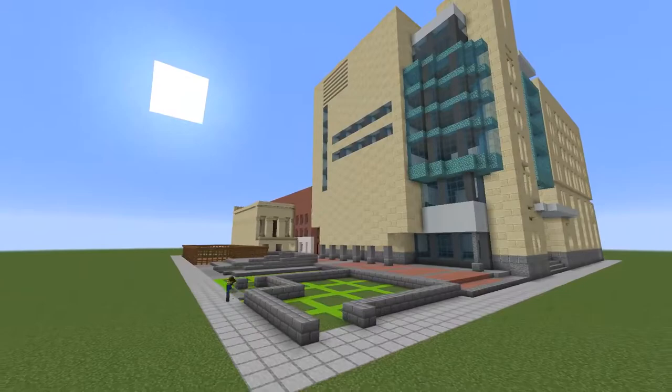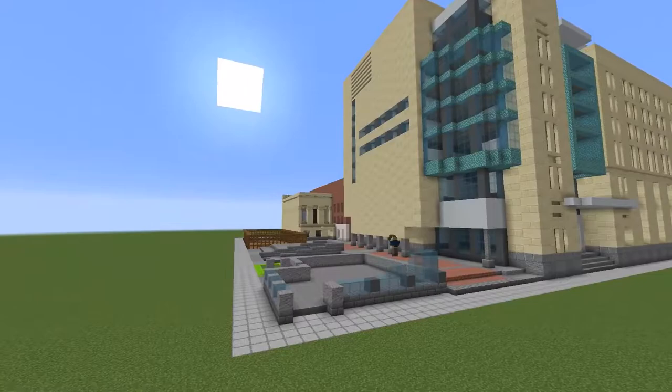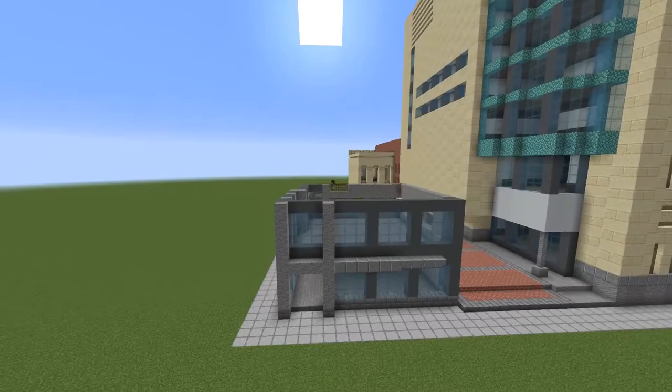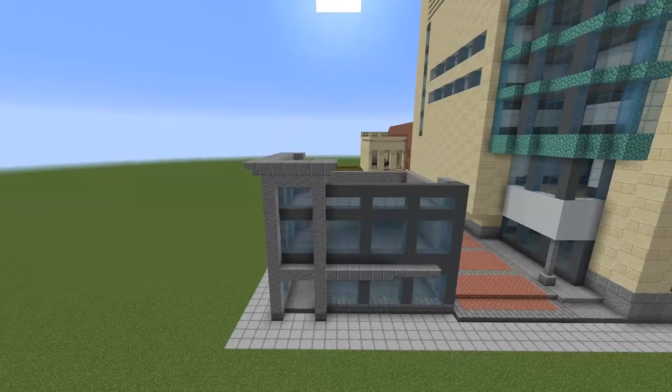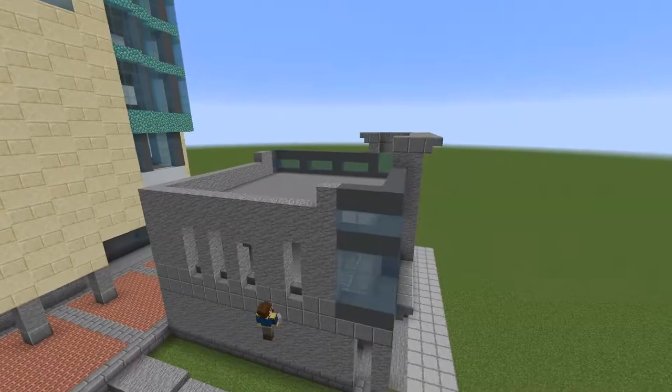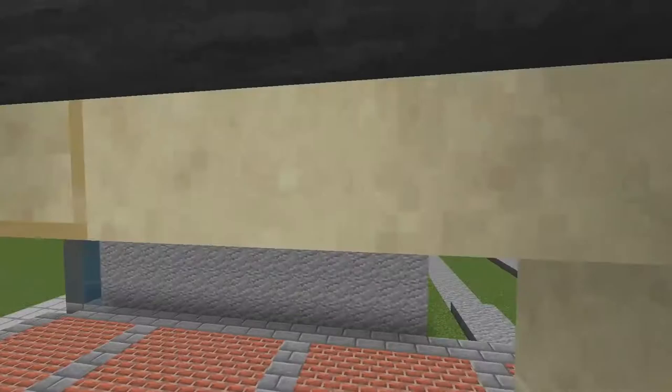On to the final building, which is the Grant Thornton building. I believe it is a law office. This one was really hard to make — it was kind of a stucco build. Not quite that color but I used andesite. It's two stories high but it has a window area on the roof, which is very strange. There are some windows on the side and the back.